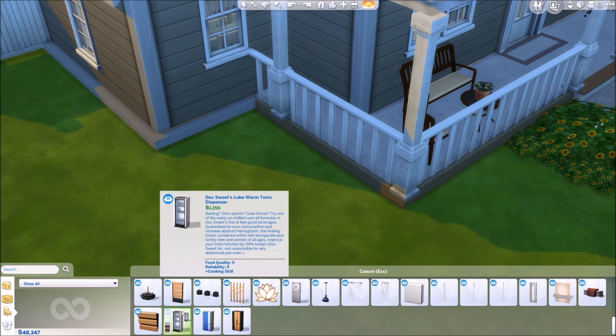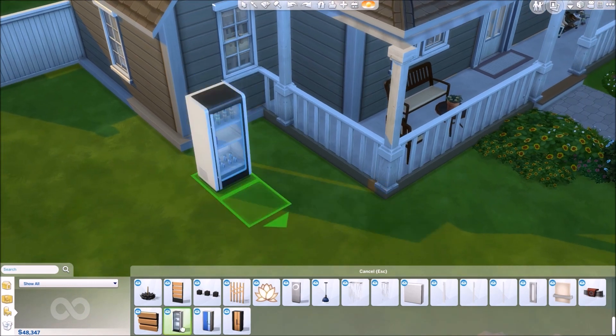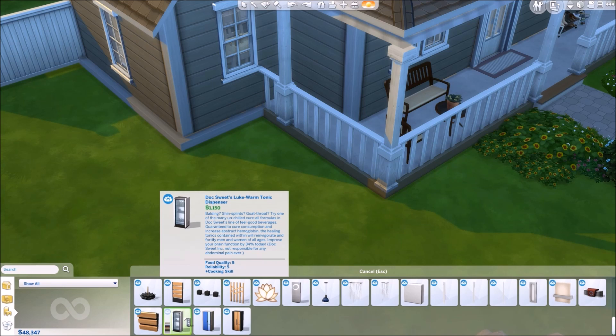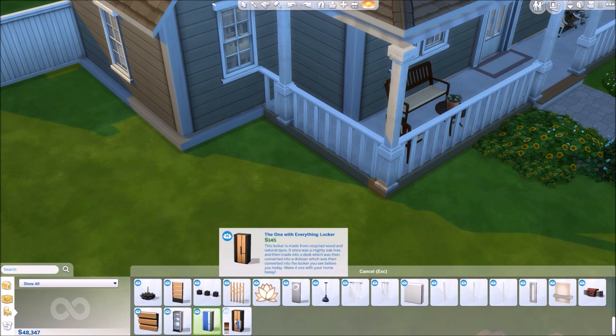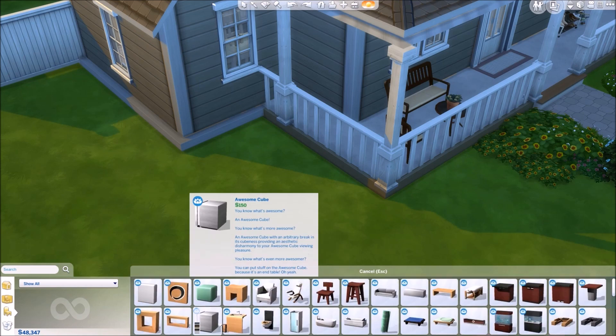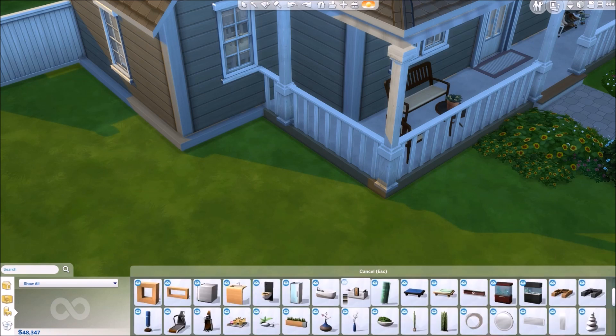Slick Beats by DJ Sodoku, and it's a little stereo. Then we have a Good Vibrations Wall Speaker. A Doc's Sweets Lukewarm Tonic Dispenser, which I think is a fridge - yes, it's a fridge. Then we have the Color Block Locker Station and the One with Everything Locker. So, those are the items that came with this set.